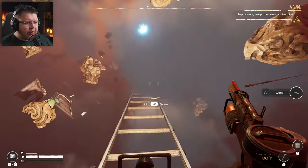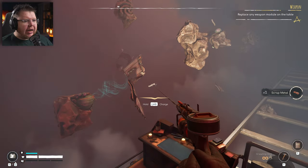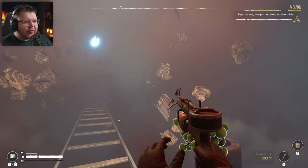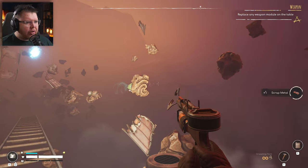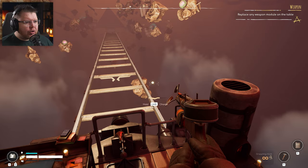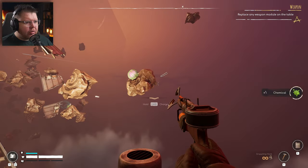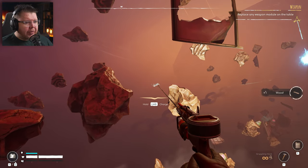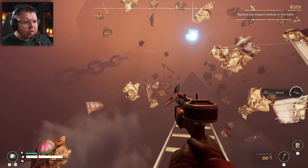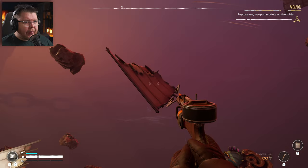As soon as we go to this next void, it wouldn't surprise me if we come across another compound. It feels like the pattern is: compound, then a supply void where we grab supplies, then another compound, and so on — at least that's my experience so far. Every time we go to one of these stations there's something added to the story. I don't know how long the story is — I know the game is still in early access. This video will be going out on Tuesday — today's the weekend.